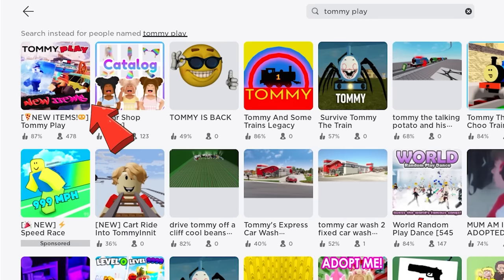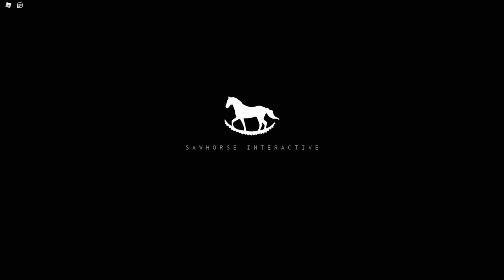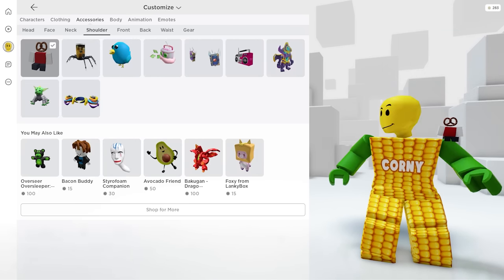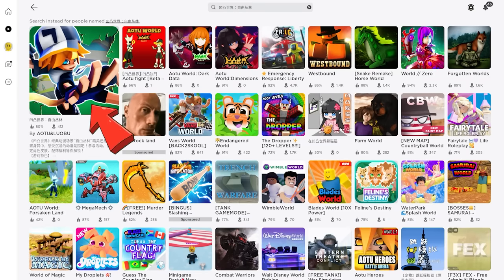Let's go to this game called Tommy Plays. Once this badge appears, it means you received the item. Let's check it out — go to your avatar then accessories and check the shoulder. So cute!